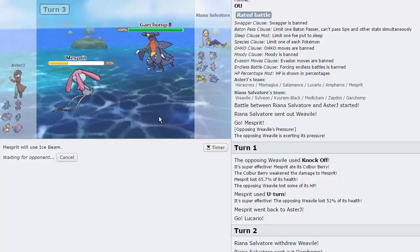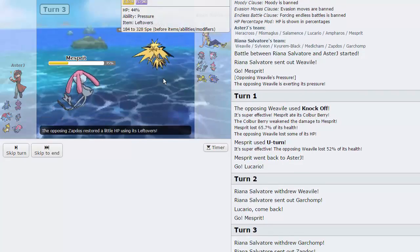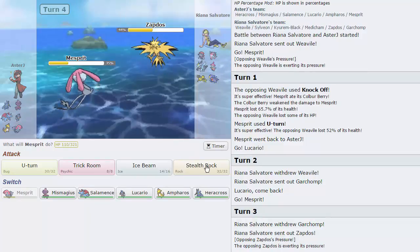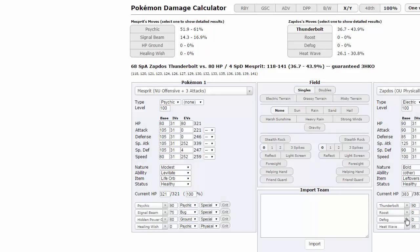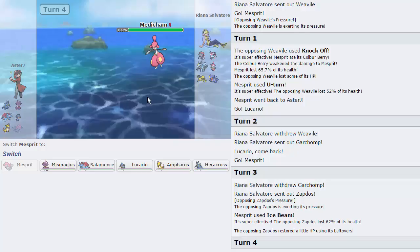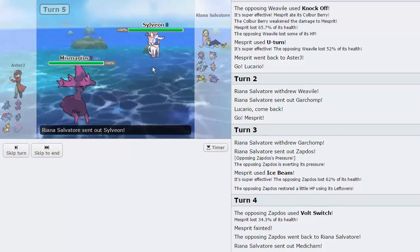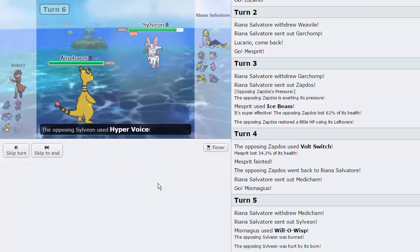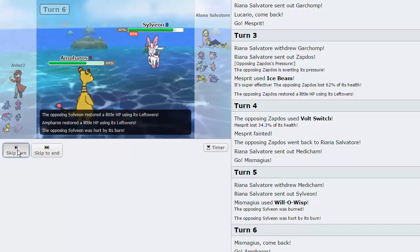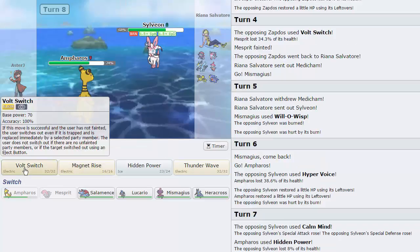Stealth Rocks are crucial for nearly KOing Weavile and damaging Zapdos and Suicune — though he does have a Defogger. He switches to Zapdos immediately and I Ice Beam for 62%, very nice. I expect a Roost but he goes for Volt Switch and KOs us — he has Special Attack investment. I go into Mismagius: I'll Will-O-Wisp to inflict status and conserve the Focus Sash, switching to Ampharos. He uses Hyper Voice — that's Leftovers — then Calm Mind. Good scouting; he probably has Heal Bell.